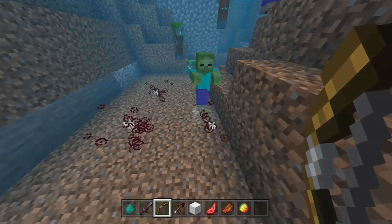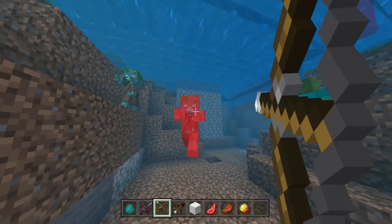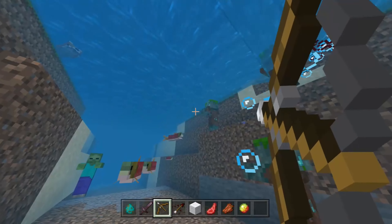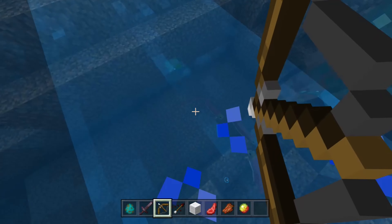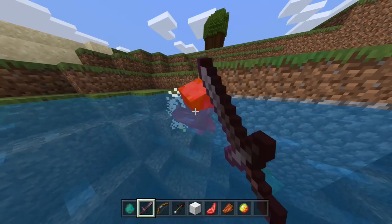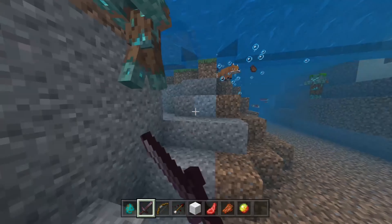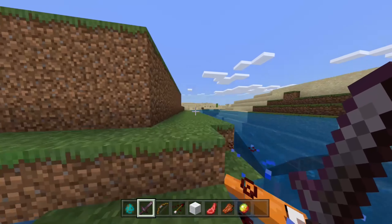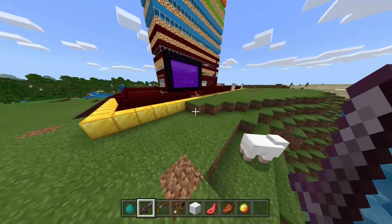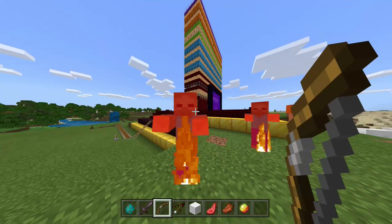We were talking about baby zombies. They behave similarly to regular zombies, but with some differences. Baby zombies are much faster than normal zombies, yet they have the same health. The noises they make are higher pitched than adult zombie sound effects. If a baby zombie is riding a mob that is also rideable by a player — like a horse — that mob becomes unrideable by any player. That would be extremely rare, but it's possible.